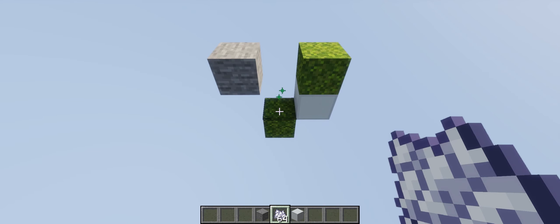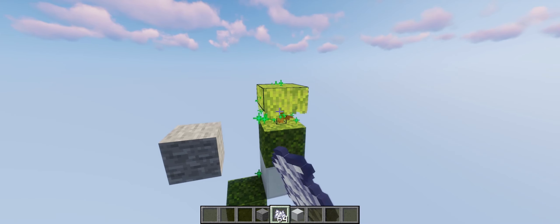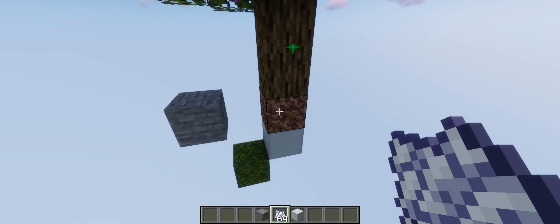Moss blocks are generated by spreading moss to nearby stone blocks. Saplings have a chance to spawn. When they are grown into trees, the moss block is converted into rooted dirt.